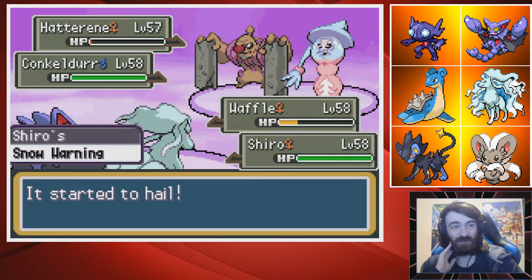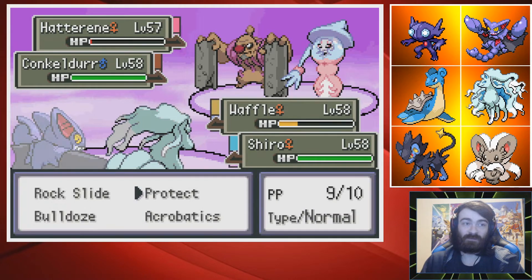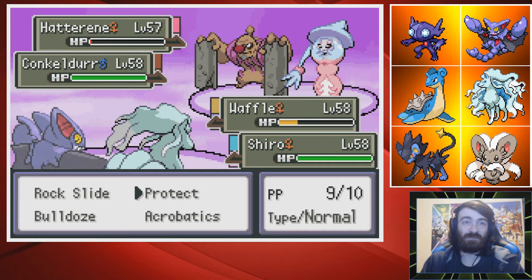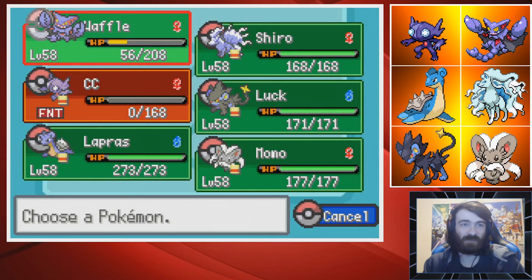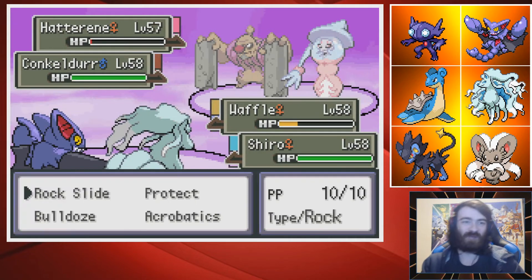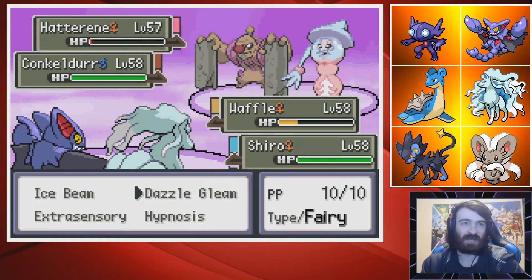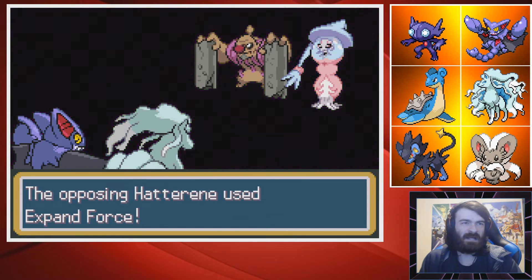I guess I'm going to go into Ninetales and try to Dazzling Gleam. Do I have the double Protect here? The Hail would take it out. I might be trying to double Protect with my Gliscor right now, which seems stupid — but it's faster, so there's no reason not to. The Trick Room's up, I could try and swap it out and take an Ice-type move with something. But Lapras not being a Water-Ice-type right now is unfortunate. We're just going for a double Protect and I'll Dazzling Gleam.